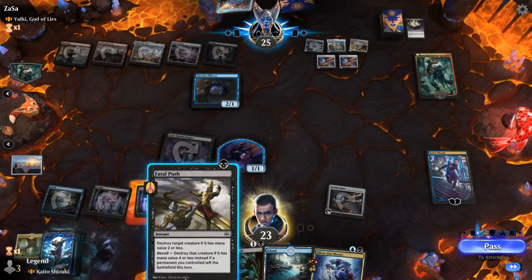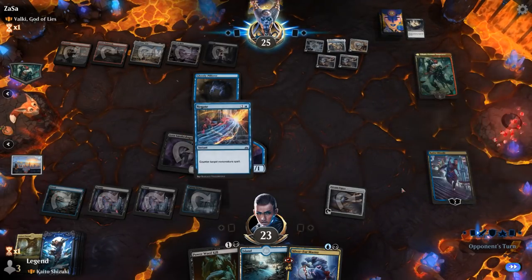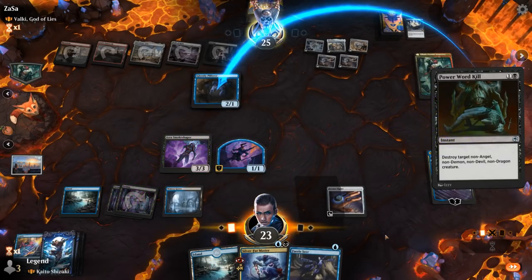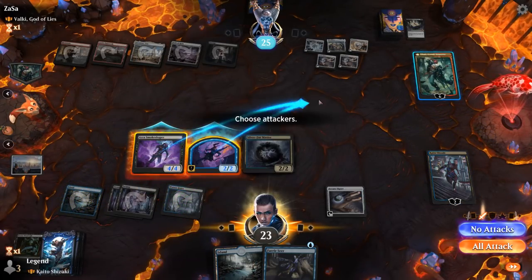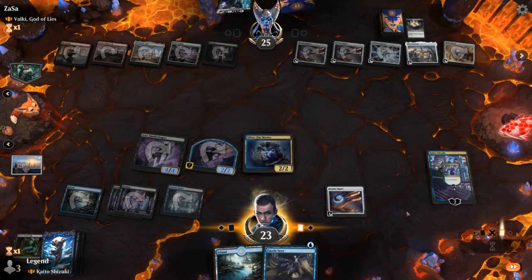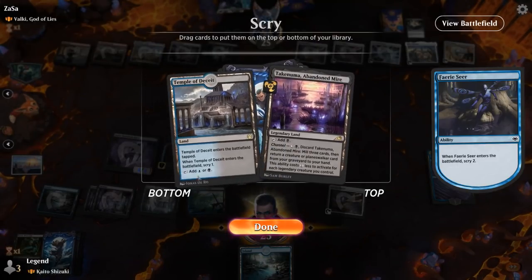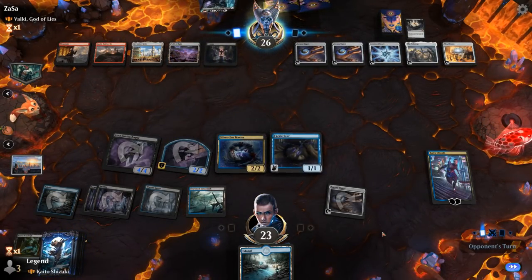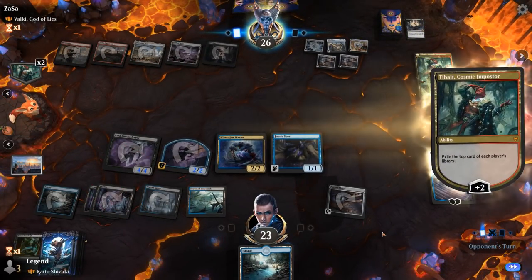We should be able to take out Tybalt now once we play our Master. Opponent casts into the gate — we can draw. Best case scenario we draw a Counterspell. There's no secret I can't uncover — bottom both I think. We're in trouble if our opponent finds a sweeper. At least now we're going wide, so if Tybalt comes down we can hopefully keep up the pressure.